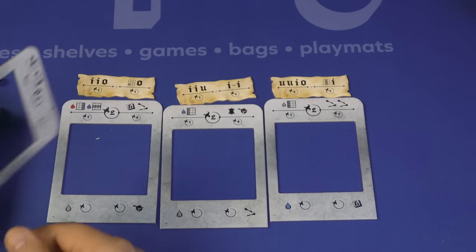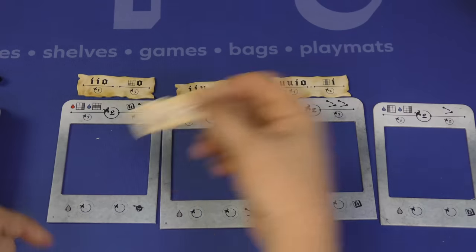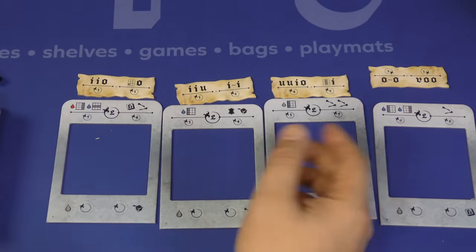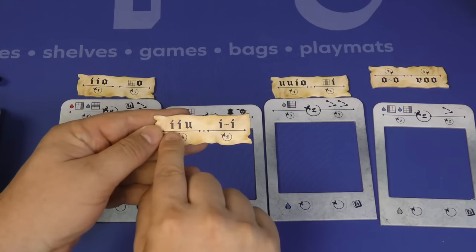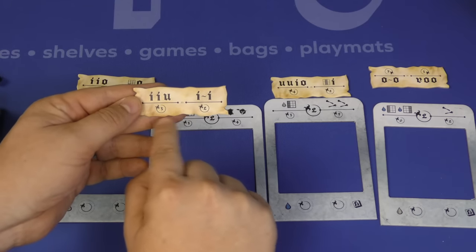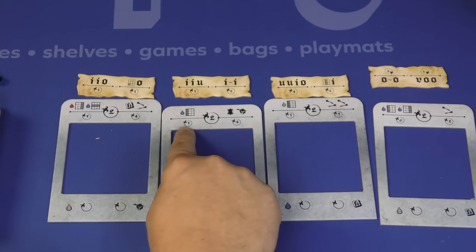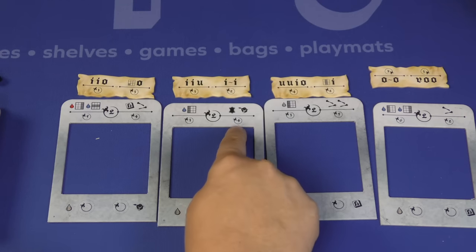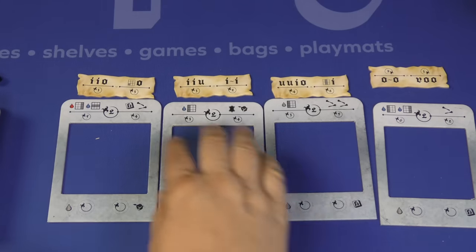The first thing you do each round is turn over a number of these plates — these frames — along with a random plate at the top, equal to the number of players plus one. You draft these in initiative order. You look at the bonuses at the bottom, but more importantly at the plate itself. The plate might say you need an 'I' and a 'U' here. If you have two I's next to each other, you get more points — three points for three letters, two points if you follow that. You can also get bonus points for having a blue ink in a column or matching symbols.